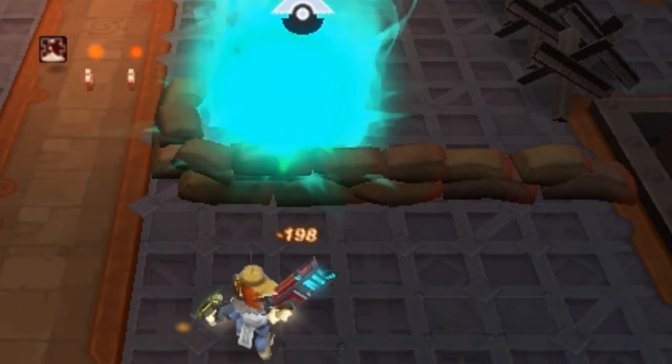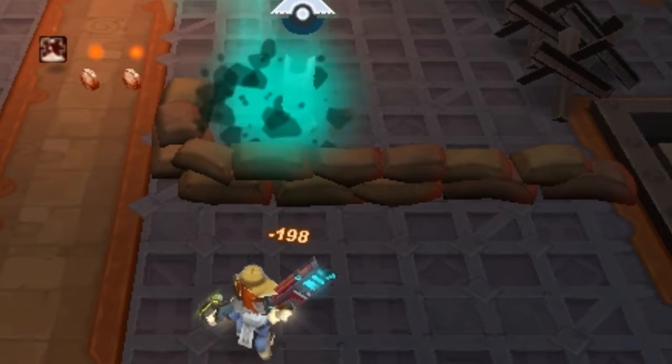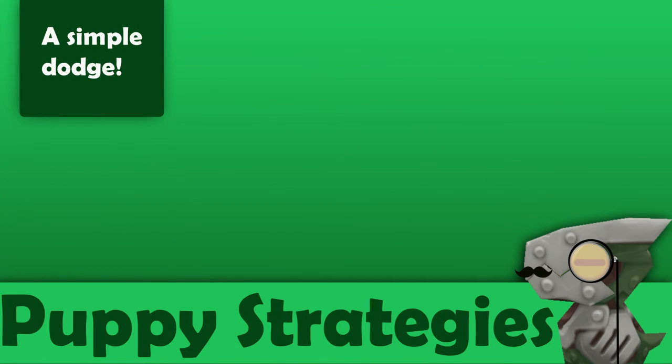As you can see he's about to open his mouth — I fire the Polaris shot, it explodes, and it staggers him. In these past few seconds he hasn't even been able to get one shot off, and it's a very effective strategy if there are many puppies.